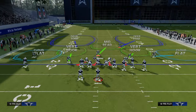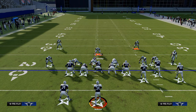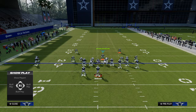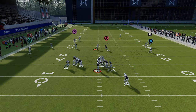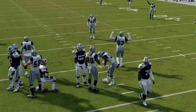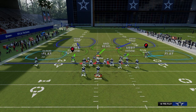Another way to get pressure out of this defense is to shift your line to the right and blitz the nickel corner. You're kind of overloading on the right-hand side, and oftentimes that nickel corner will come off the edge. That's another way to do it — it's a little bit less effective. With 3-3 Cub, you either want to be sending 3 or you want to be sending 5, which leads into the coverage aspect of this defense.